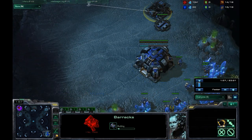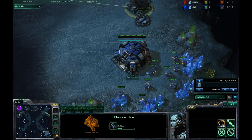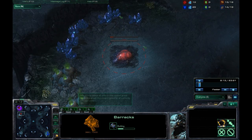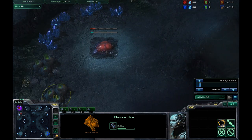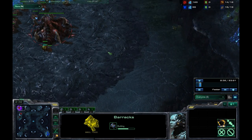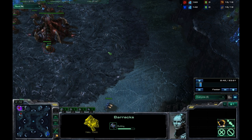Zerg essentially needs to have one base ahead of their opponent at all costs. I'm just putting down that barracks, playing it standard right now, not knowing exactly what to expect. Standard is the best way to play against a random opponent until you know exactly what they're up to — whether it be a proxy or a macro style of play. You can do any variation off standard to adapt. Remember, it's not how you want to play, it's how you're going to counter your opponent.